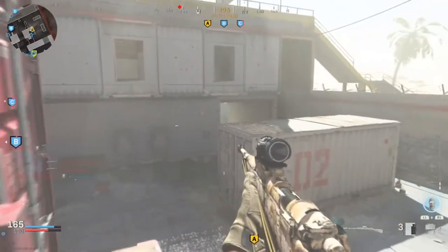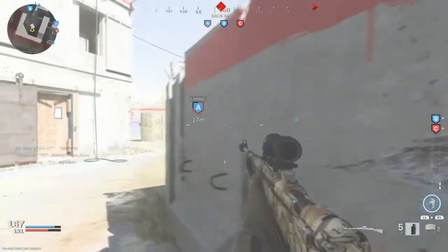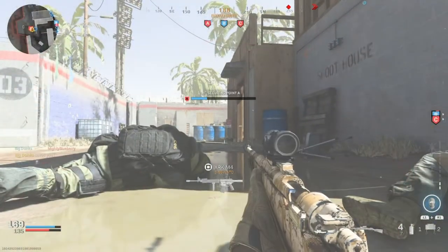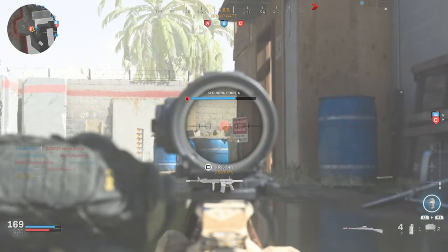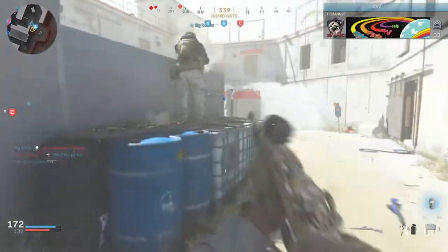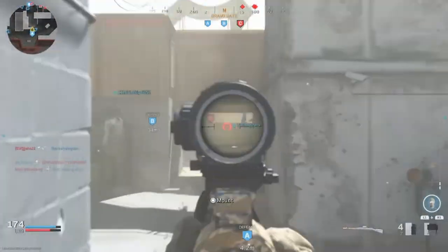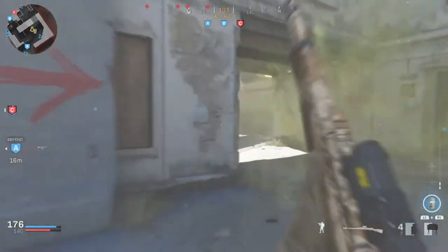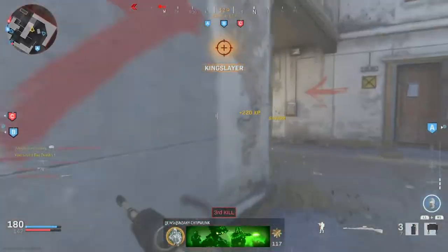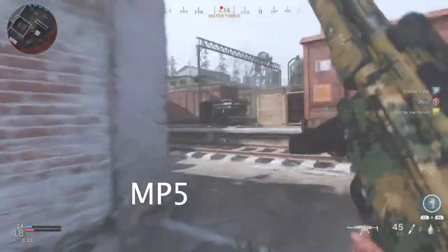Some things to note: if I'm doing a close range map like the new 24/7 map that's out right now, I definitely won't be using an actual sniper scope. But for Ground War or a bigger map, I'd use a different scope. For short range you'll want perks like Sleight of Hand and ones that speed up your aim, while for long range you may want attachments that give a bit more damage with the weapon.